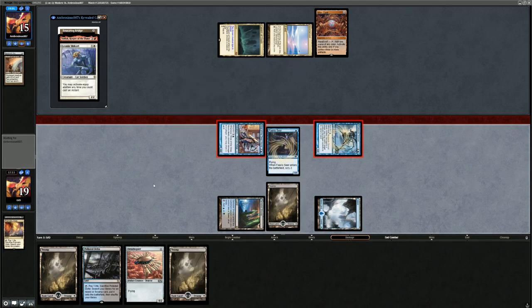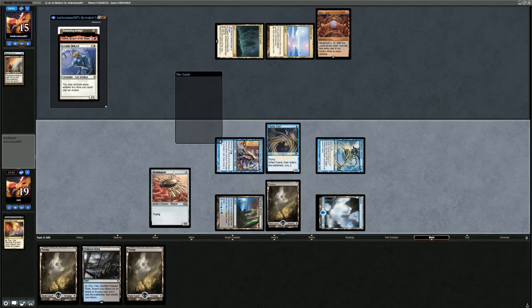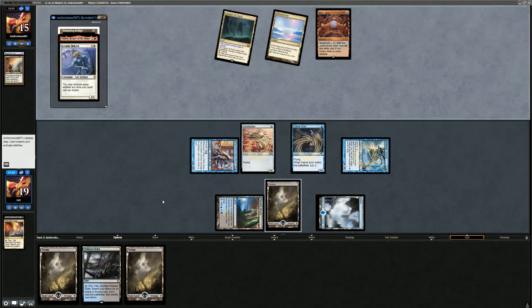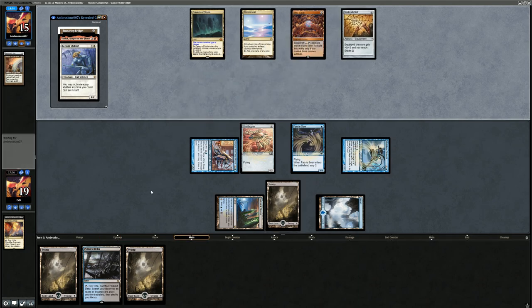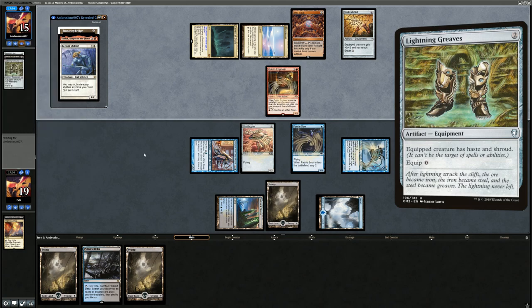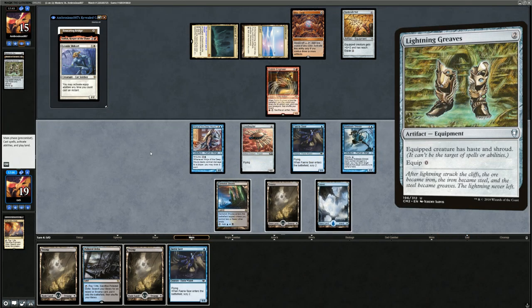We attack, they don't chump block. We draw a card and bounce the Engineer, picking up a land. We're flooding out a little bit — would be a great time to find an Infiltrator. Opponent plays Spider-Silk Net; they still don't have three artifacts for Mox Opal, but they're close to being able to play the Bridge, which could shut us down. Opponent has a clunky draw though — they might have a few cards in hand by the time they play the Bridge. They replay Goblin Engineer, putting Lightning Greaves in the graveyard.